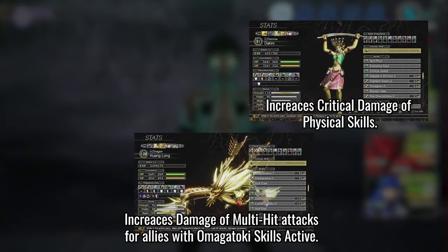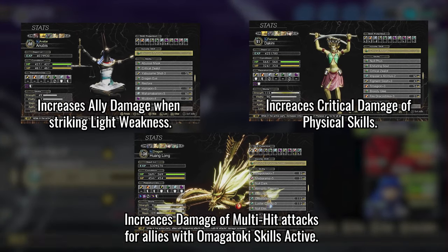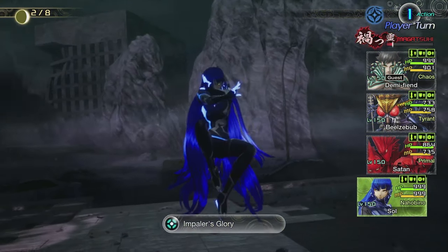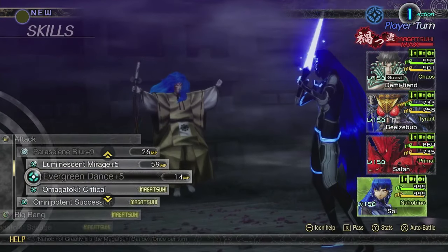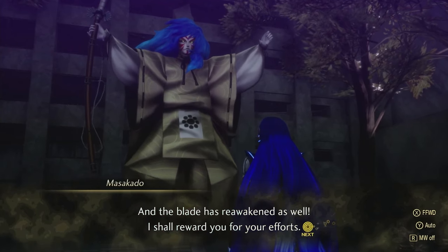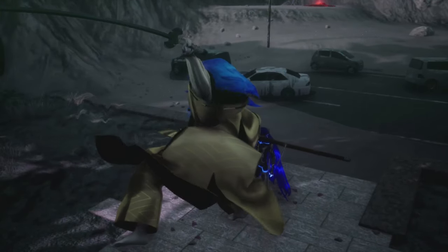Huanglong, Dakini, and Anubis are all here for the same reason — their innate skills. Each one of their skills will be buffing Paraseline Blur in one way or another. The idea is to hit Masakado in two different ways: the first being a combination of Impaler's Glory and a Magatoki Savage, and the other replacing Impaler's Glory with Omniponent Succession instead. I would love for there to be a way to use Impaler, Succession, and Savage at the same time, but unfortunately Impaler's and Succession just don't stack. Okay, enough talking — time for some big boy damage.